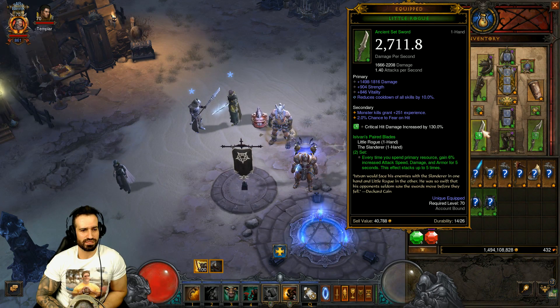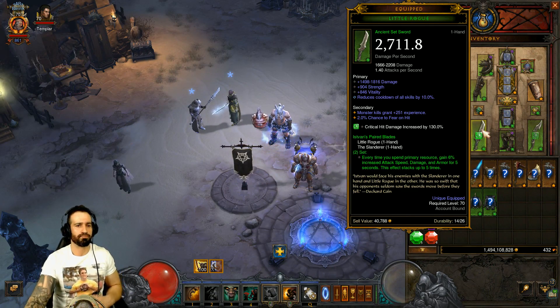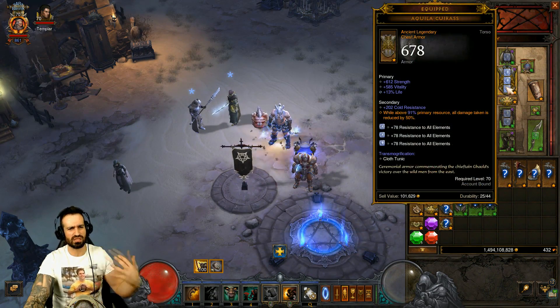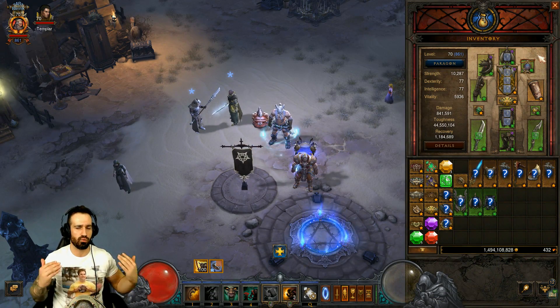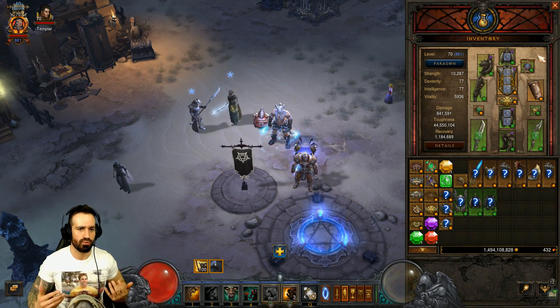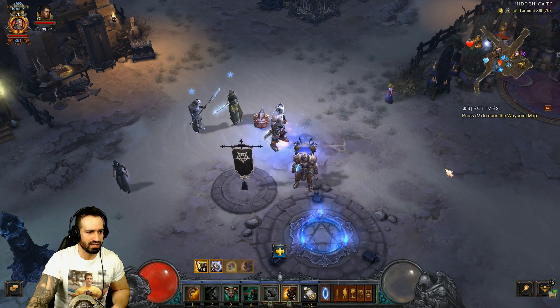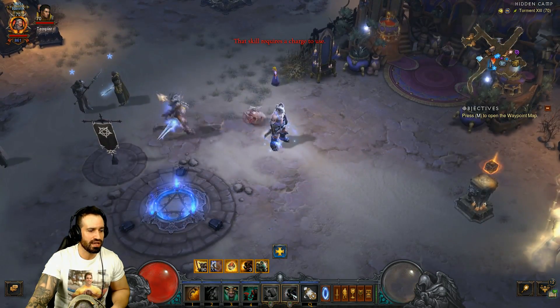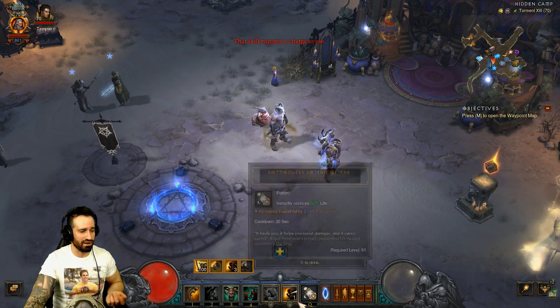So every time you spend primary resource, gain 6% increased attack speed, damage, and armor for five seconds — this effect stacks up to five times. Lots of stuff stacking up to five times, lots of stuff multiplying here. I'm going to go through this in detail once I perfect my items and figure out which stats are most important. So that's pretty much it — I've explained the game mechanics. We charge, we build up our stacks, as you can see there. Unfortunately we're not charging into anything, so I just ran out of charges.